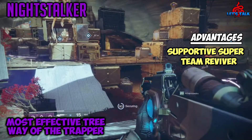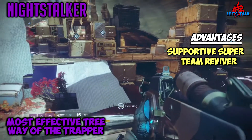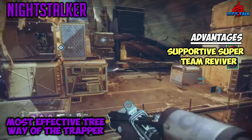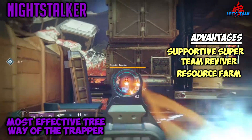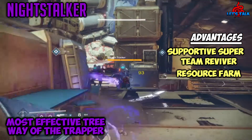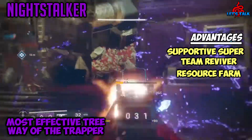Vanishing Step is also super nice in the Crucible for hiding and sneaking up on your enemies. There's nothing funnier than sneaking up on a Mida Multi-Tool user and blasting them with a shotgun, turning the tide of battle. One last thing I want to mention that I don't hear a lot of people talk about — Night Stalker is great for resource farming. Keen Scout allows you to see chests and resource points on the radar.